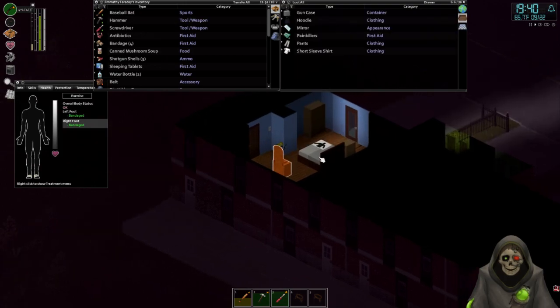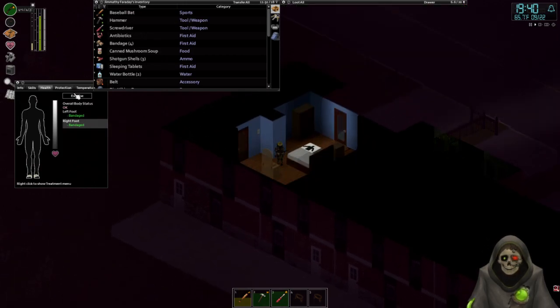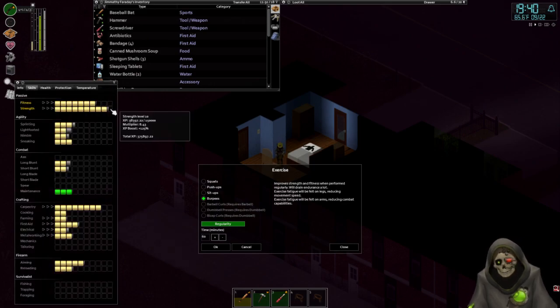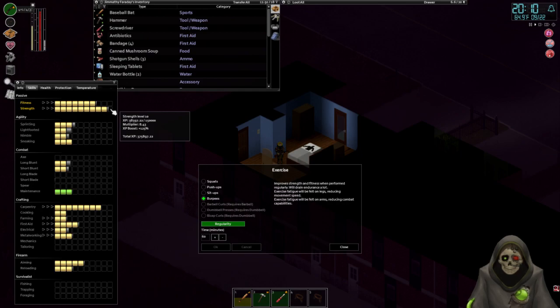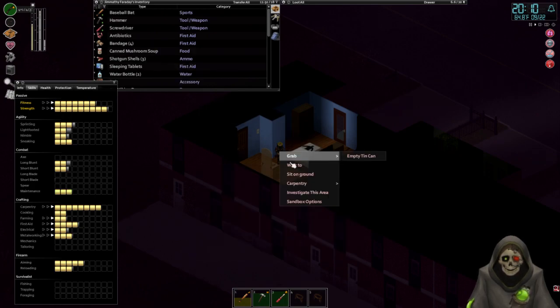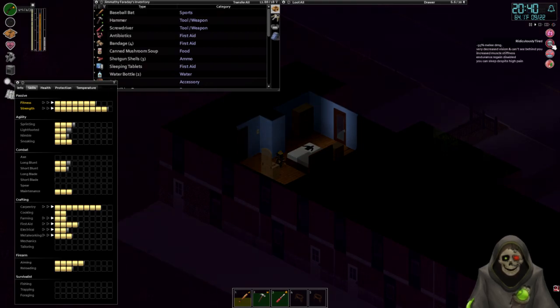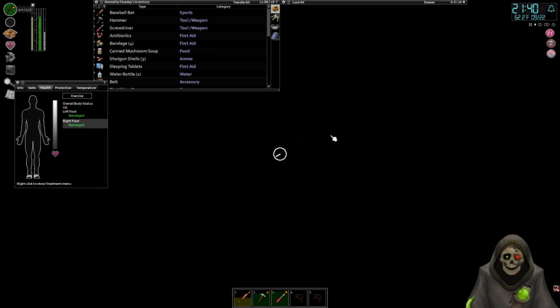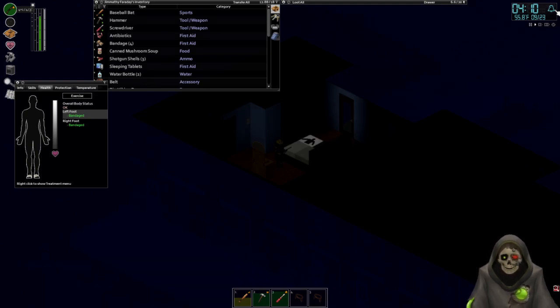The cream of mushroom soup — we need a screwdriver to open it, so I'll just take the can. Whilst we wait for the sleeping pills to kick in, let's do some more exercises. We can see visible progress going into our strength now. We're starting to get a little tired — good. I'm gonna sit on the ground and wait until we're even more tired, then do as many burpees as we can, and then sleep. Exhaustion's gone, still sleeping, we have some exercise fatigue.